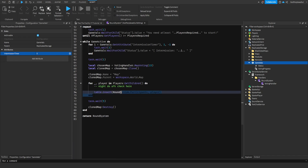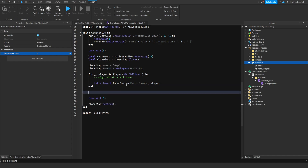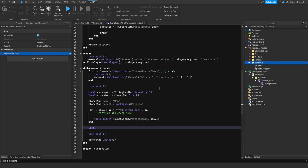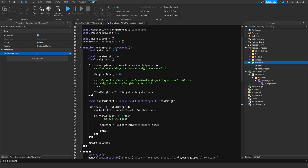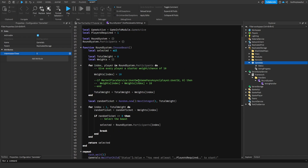Now down here after we add them, we're gonna do local beast is equal to round system dot choose beast. And now we can just print the beast name, and it should print me since I'm the only player in the game.